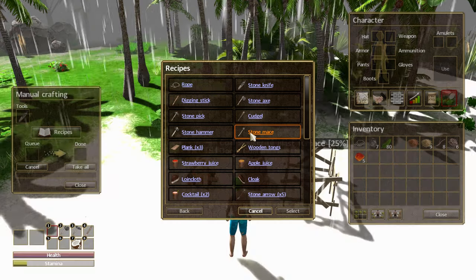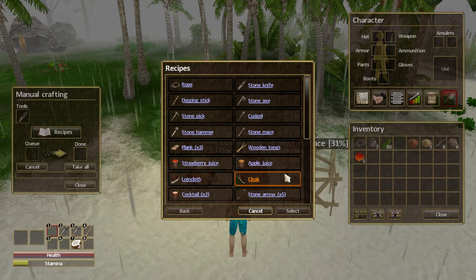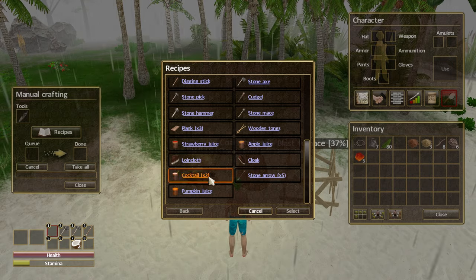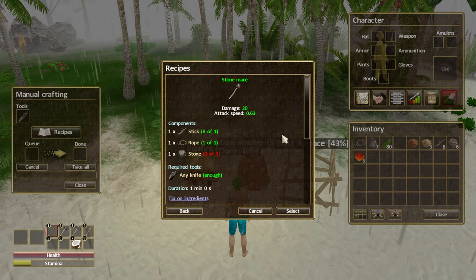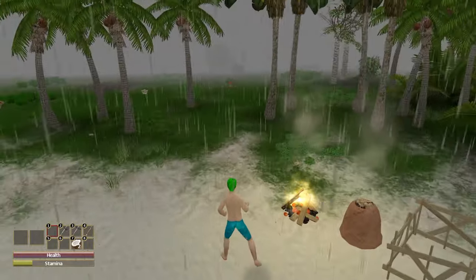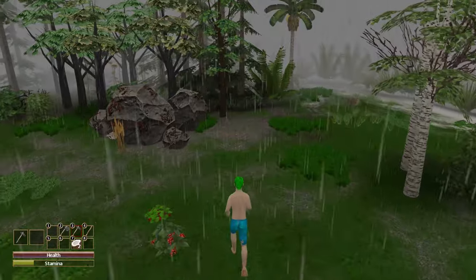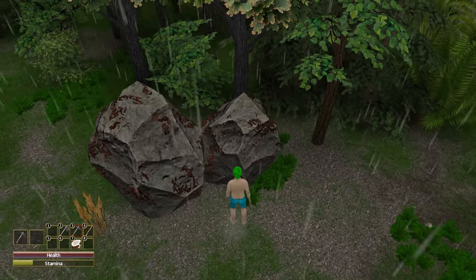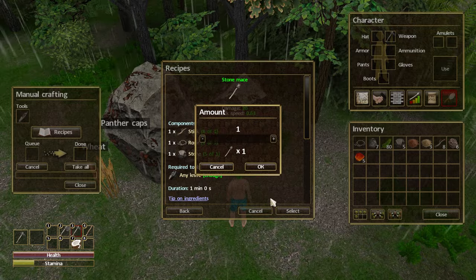Looking at weapons - stone mace, yeah that's what I was thinking. I can also build stone arrows which means there is a bow and arrow. Right now I want to build the stone mace - I just need one stone for that. While it's being built I'll have a weapon ready, then I'll take you out to try to find some goblins. There are also animals out there that will attack you.